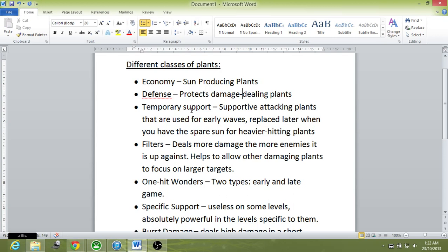The Bloomerang, Snow Pea, and plants like that also fall under Temporary Support because their effects are temporary. I think you get the picture.